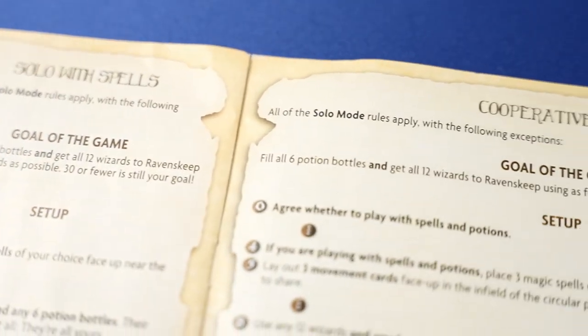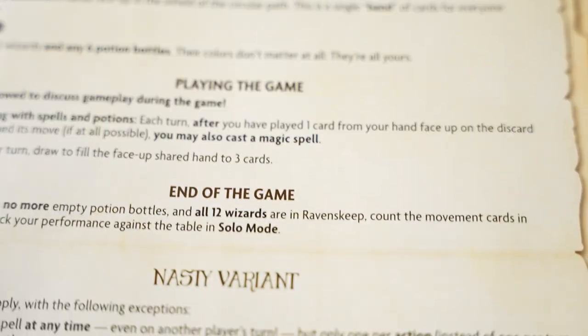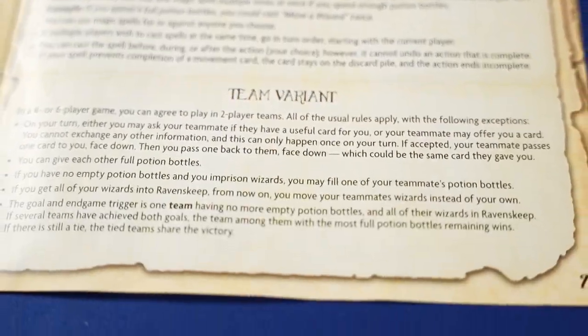The rulebook includes five variants: solo without spells, solo with spells, cooperative, nasty variant, and team variant. Each of these variants don't dramatically change the core rules, so they're pretty easy to implement. In fact, all five alternate rule sets fit onto two pages of the rulebook. I don't think anyone will be buying this game for any one of these variants, but the fact that you can make this game work for a variety of groups with different gaming preferences is a pretty beneficial attribute.